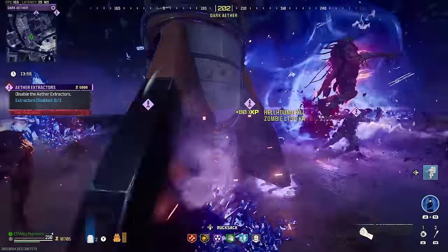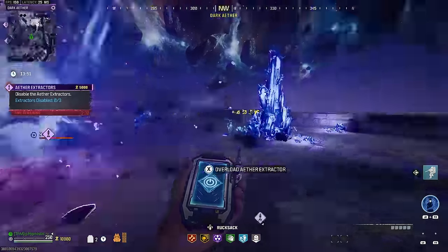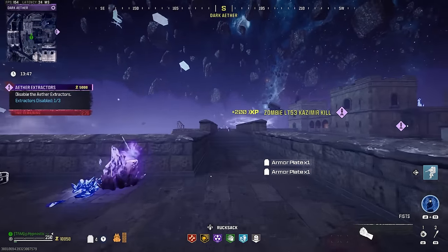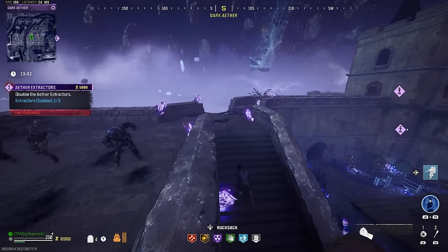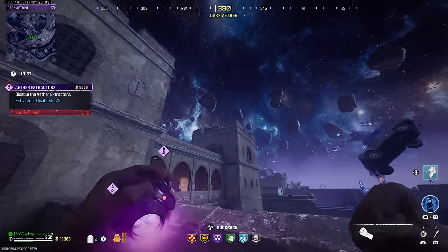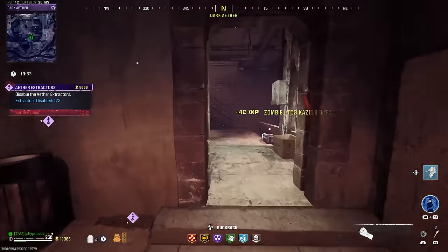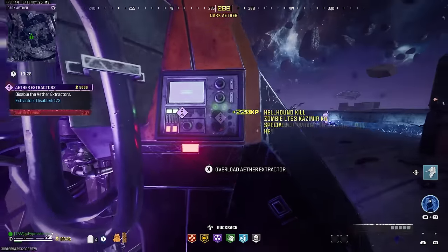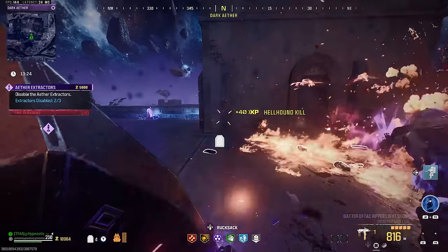Just throw a Kazimir at the ground — that's going to pull in all the zombies but more importantly it's going to let us disable that extractor. Then just start running in this direction. You shouldn't have too many zombies to deal with while running over there, but just play it safe and be careful. Once you cross that wooden bridge, look up at the wall and throw your other Kazimir at the wall — it's going to bounce off and land right by the extractor. So once again we can just run up and disable it. Super easy.